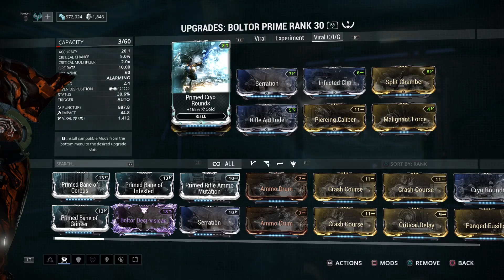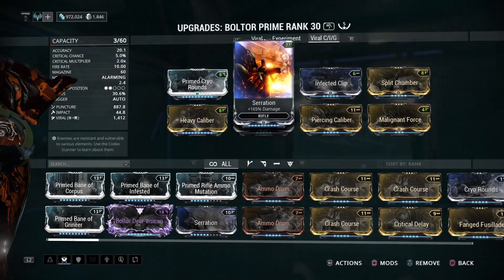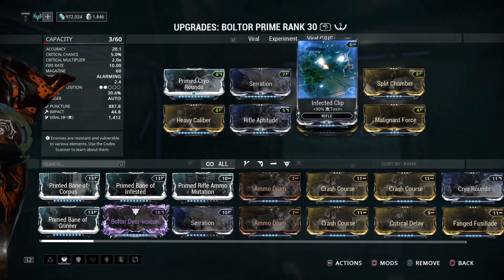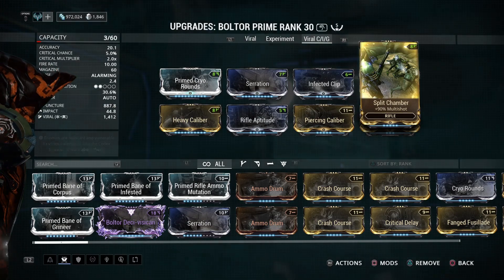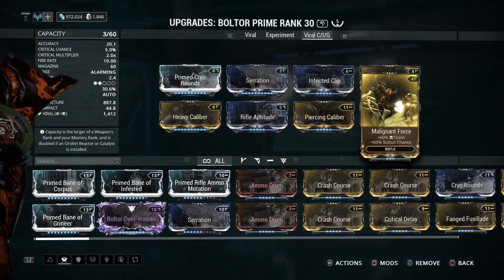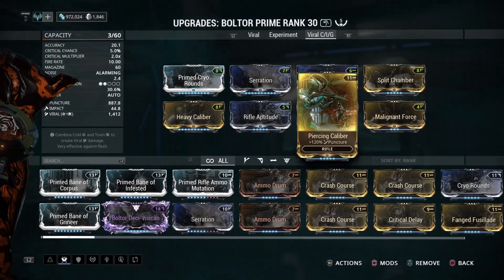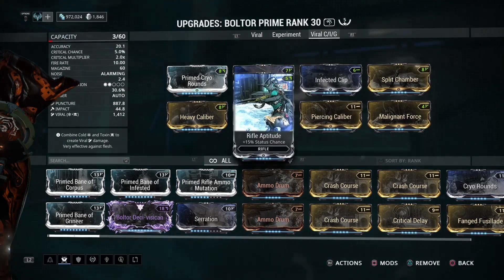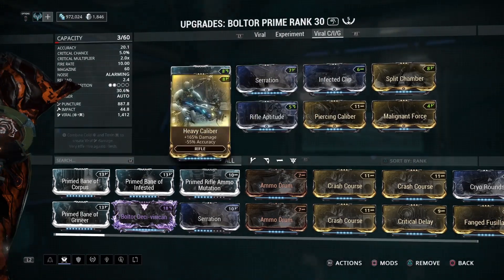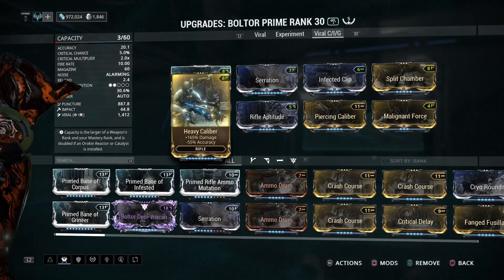You could use Primed Cryo Rounds, which you can get from the Baro Ki'Teer or players, along with Serration and Infected Clip from regular missions. Split Chamber you can get from Orokin Vaults in the Derelict. Malignant Force drops from Vor in level 30-40 Void missions. Piercing Caliber is an event mod but you can still get it from other players. Rifle Aptitude is a common drop, and Heavy Caliber also comes from the Derelict.